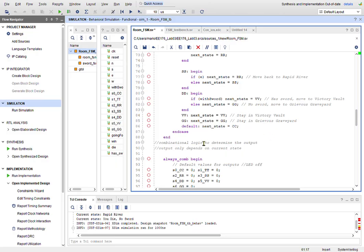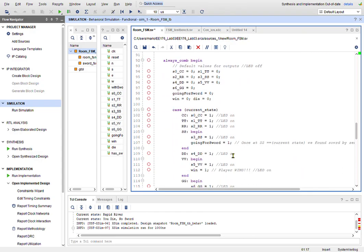We keep you in a winning state at VV (Victory Vault) — that means you won. GG (Grievous Graveyard) is the default state for any random input. I use these outputs to display the current state on the waveform and on the FPGA board, though I now know there's probably a better way to do this.